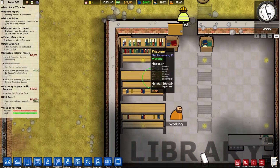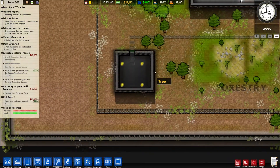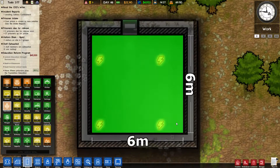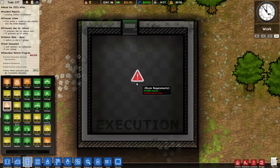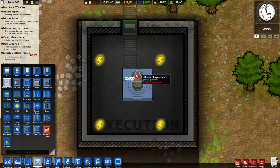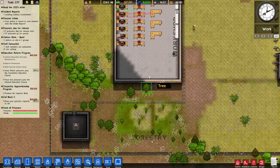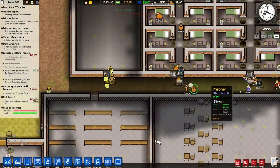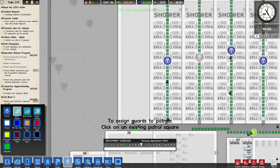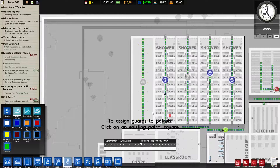The library is getting some more stuff, some more books - hopefully it's gonna be enough for all of my people. Execution room - let's go and actually assign it as the execution room. It's gonna require indoors and an electric chair. We're just gonna have an electric chair right in the middle. It costs five thousand dollars - kinda a lot but I'm willing to pay. We also need to add a guard patrol in here, so it's gonna create one more route and assign one more duty.